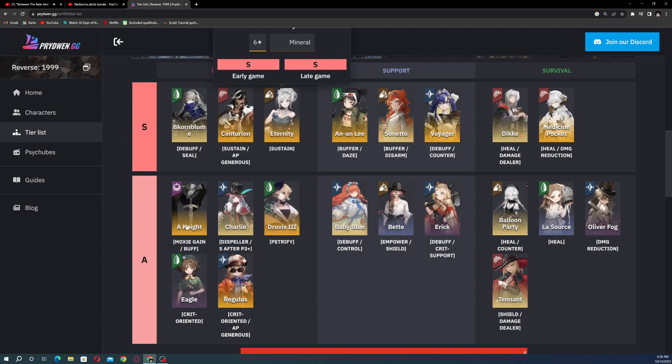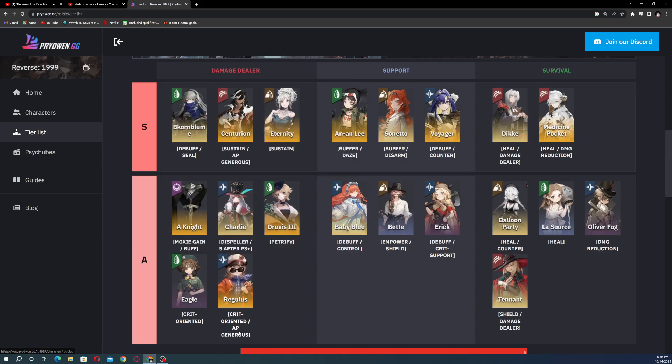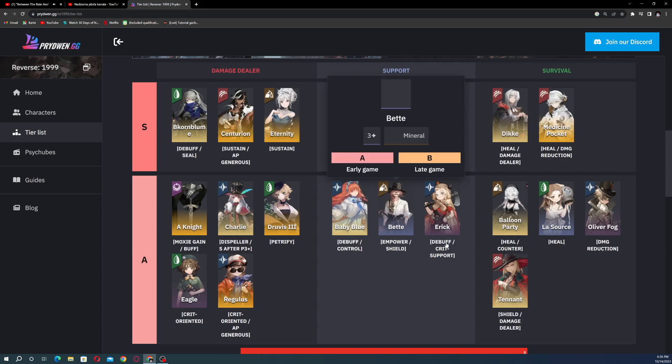Those A tier damage dealers have abilities like moxie gain, buff dispelling, petrify, and creed-oriented mechanics. Some of this terminology will make more sense once the game goes live and we can see the mechanics in action.